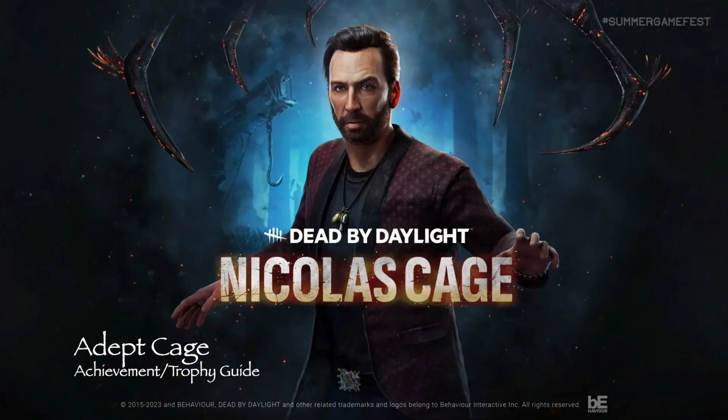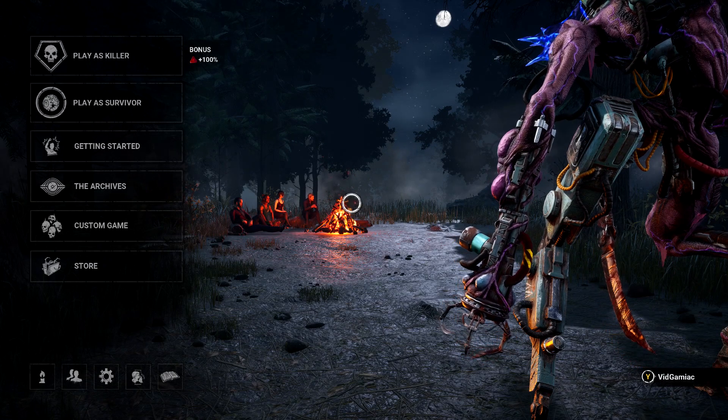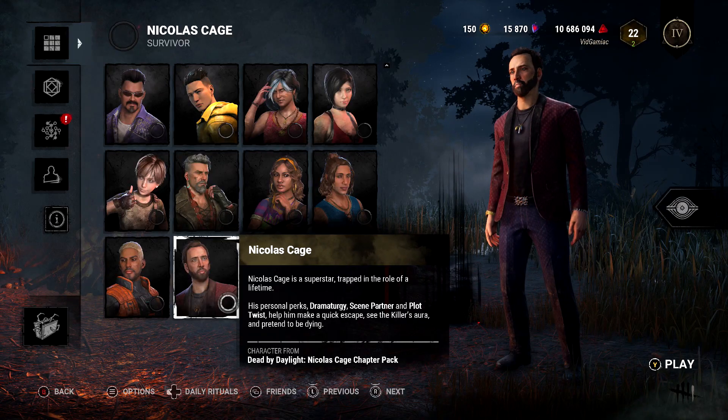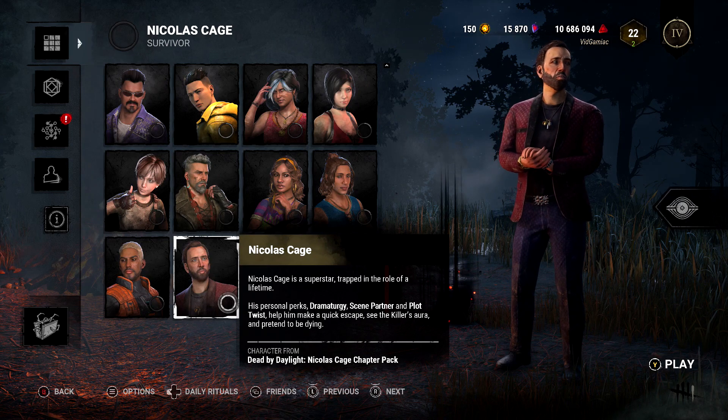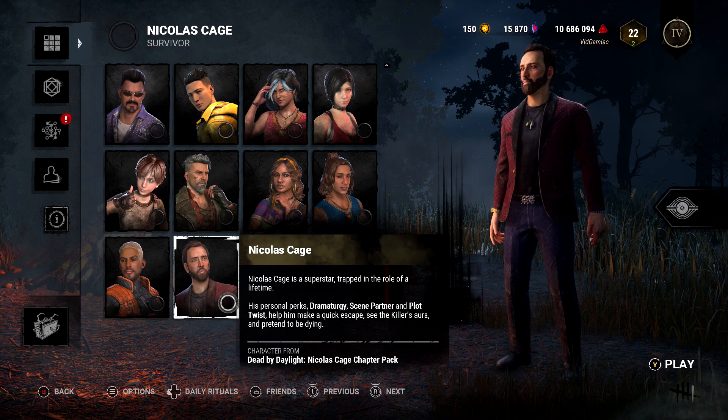Hey everybody, this is here from Gimmieact.com. We are back in the Nicolas Cage DLC for Dead by Daylight going for the Adept Cage achievement. This one is going to be done from the survivor side, and it will require that you own the DLC character in the form of Nicolas Cage. This achievement is to escape a game using only his three unique perks.